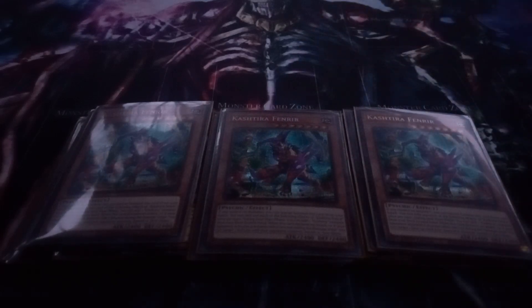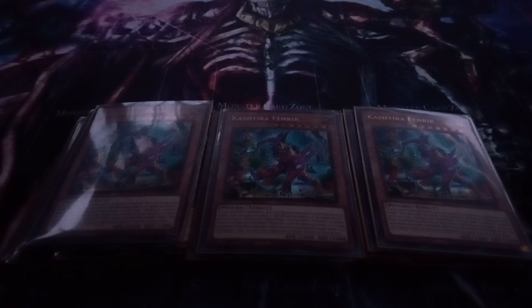I also play three copies of Kishtira Fenrir. Fenrir can special summon itself while you control no monsters, and then once per turn you can add a Kishtira monster from your deck to your hand. And then when this card attacks, or an opponent activates a monster effect, you can use Fenrir at resolution to banish one card your opponent controls face down. You can only use each effect of Kishtira Fenrir once per turn, and you can only special summon it once per turn in that way.